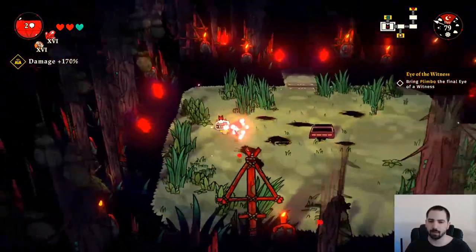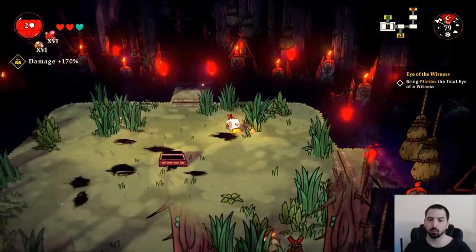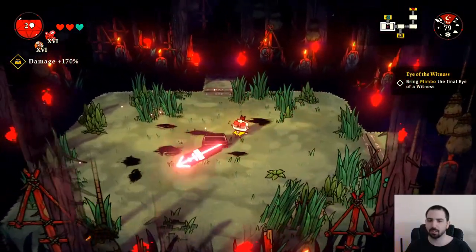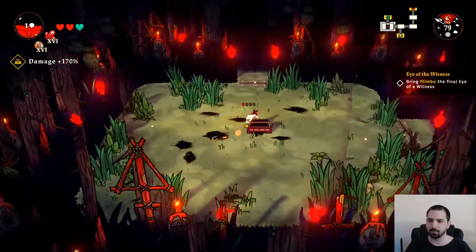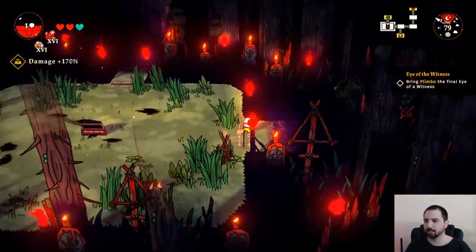I personally think the axe is the best weapon right now — between damage, range, and speed, it feels really good for my play style. For curses, I like fireballs and divine judgments — those are my two favorites. I cleared out this level just to make things easier for all of us.